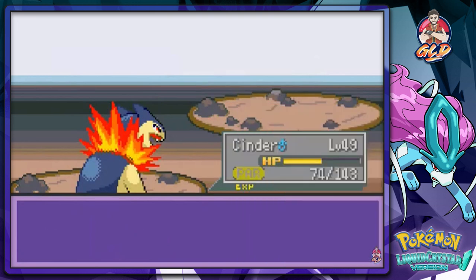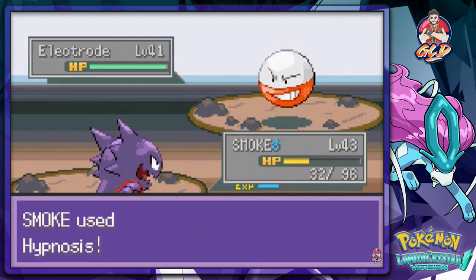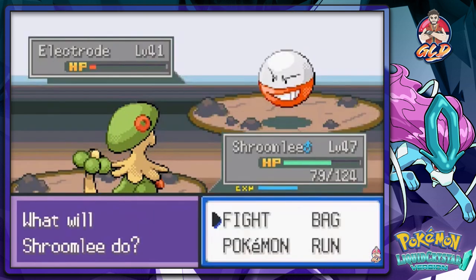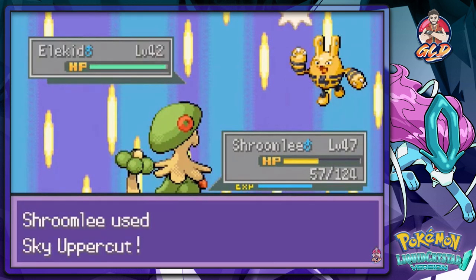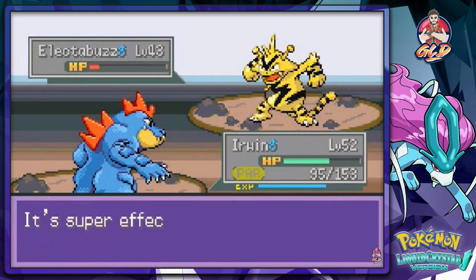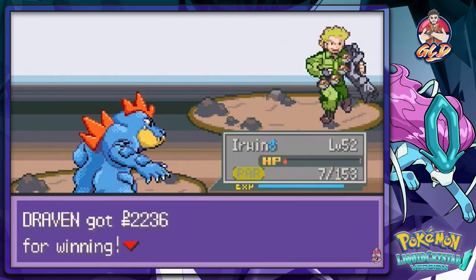Let's go with Smoke right here - Hypnosis. Come on - this Electrode is getting on my nerves. Let's just continue - Sky Uppercut, there we go. Of course we're going to get paralyzed. Let's go with Erwin - Dragon Claw. Come on, paralysis - this is getting on my goddamn nerves. And we're still going - I should have known.